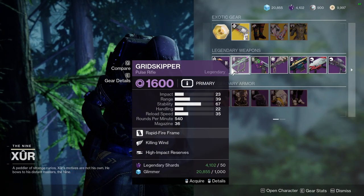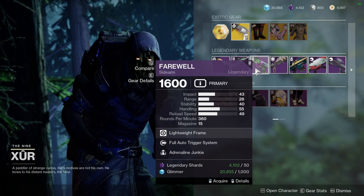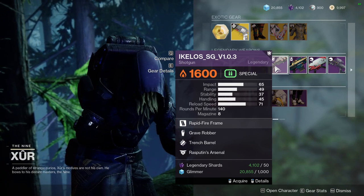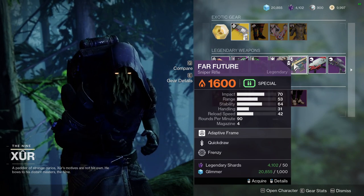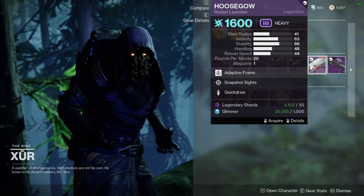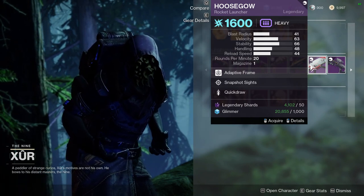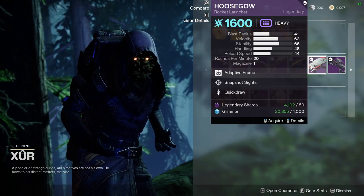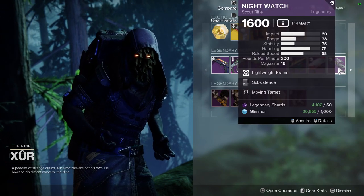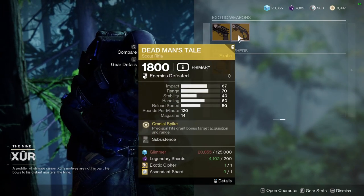For Xur's weapons: True Prophecy with Opening Shot and Rampage is pretty good. Grid Skipper with Killing Wind and High Impact Reserves is also pretty good. Farewell with Full Auto Trigger System and Adrenaline Junkie — essentially a one-perk shotgun. Far Future with Quickdraw and Frenzy — I don't like Frenzy on a sniper. A scout rifle with Snapshot Sights and Quickdraw, which could be fun in PvP. Night Watch with Subsistence and Moving Target.